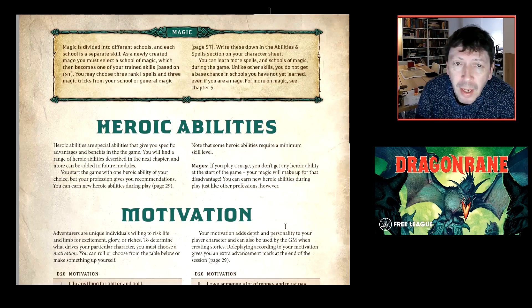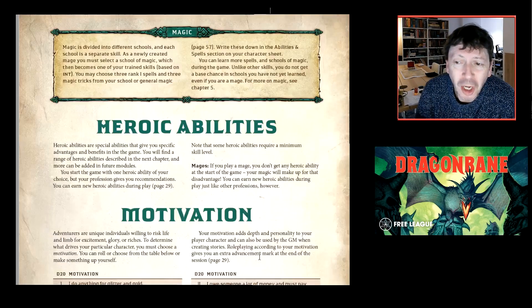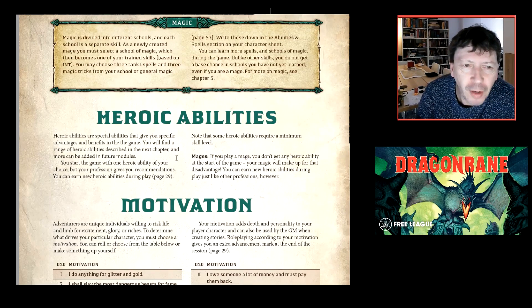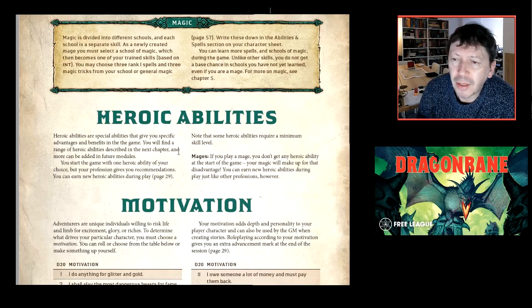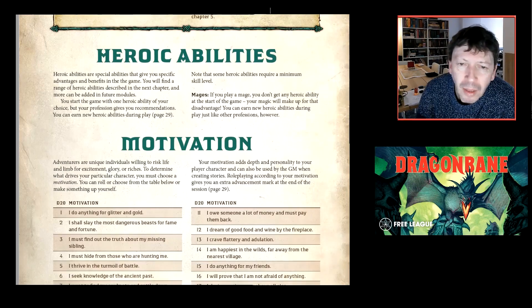You get three schools of magic in the core game and typically start with one, though you can have all three as you progress. You start the game with one heroic ability of your choice, with recommendations from your profession. Mages don't get a heroic ability per se — they get magic. The number of heroic abilities is a good measure of a character's experience.